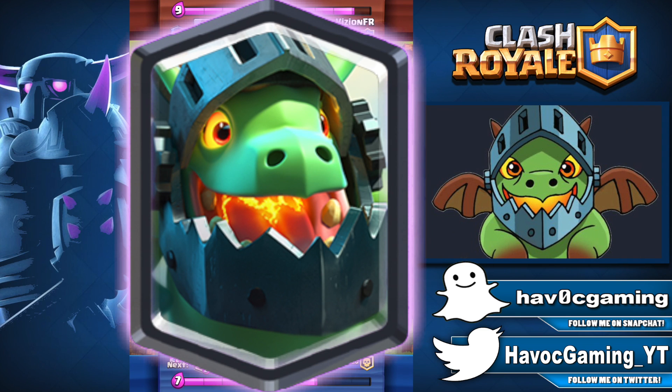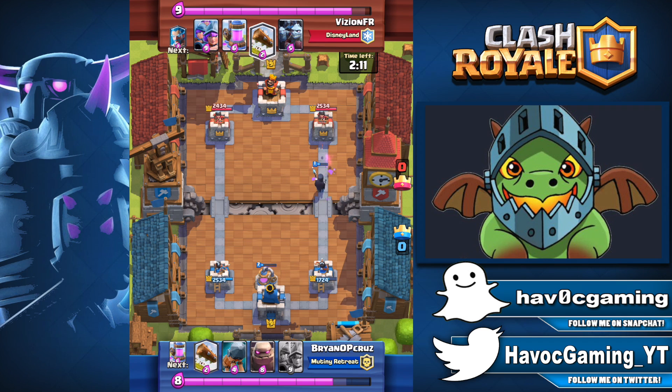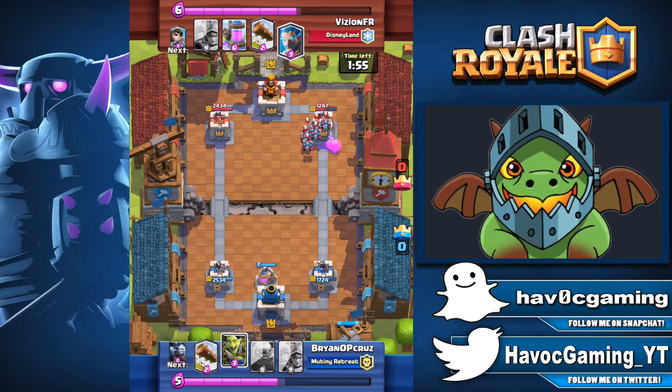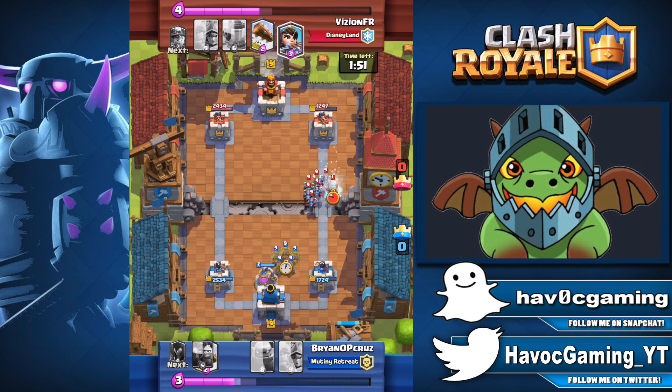Number 15: The Inferno Dragon. What can I say? If you know how to use it for only 4 elixir, you can definitely wreak havoc in the arena. Once it's locked on to practically anything, it's over — unless of course you have something to counter it, like a Zap, Electro Wizard, or apparently Flying Zappies. It's currently being placed in 17.8% of all decks, making it the 15th most used card in the game.